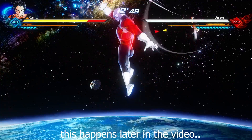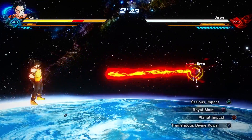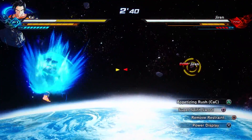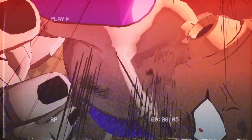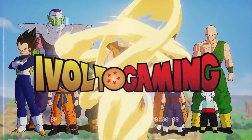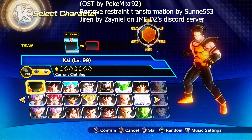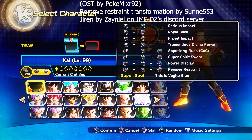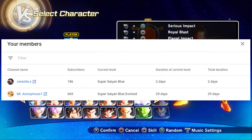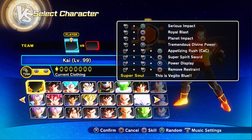Oh this is gonna suck. Whoa, all right we need to power up. There we go, let's remove these restraints. What is up everybody, it is ivault and welcome to yet another Universe 2 mod showcase video. Today we're going to be checking out this new transformation called Remove Restrained, and basically the gist of this transformation is it's supposed to remove all your restraints and give you your maximum power.